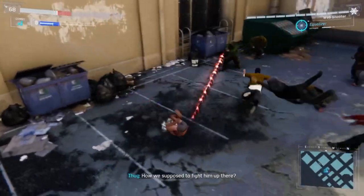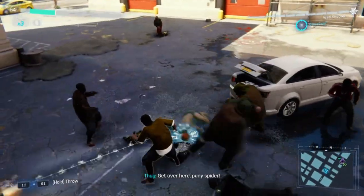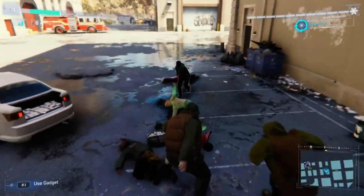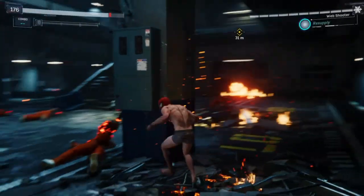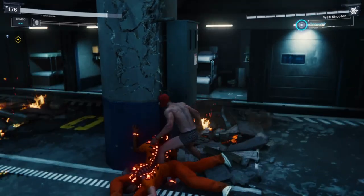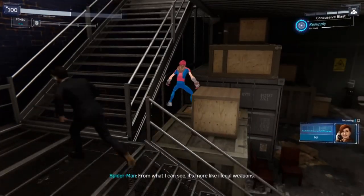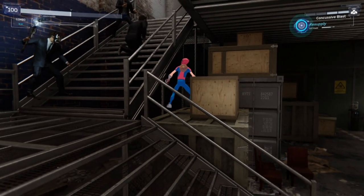A knocked-out body hopped up in the air for no reason — maybe a physics problem. In that same fight, a brute teleported, or learned super speed. In the prison, knocked-out prisoners were merged into each other — that's weird. Here in this hideout, if I stand in a specific spot, the enemies get confused on where I am and get stuck on the steps trying to reach me. No matter where they went, they still got confused.